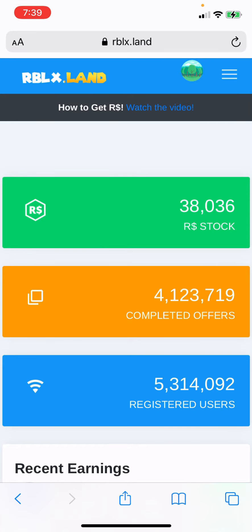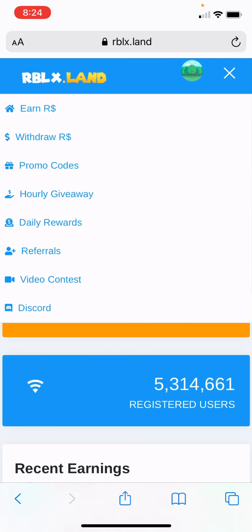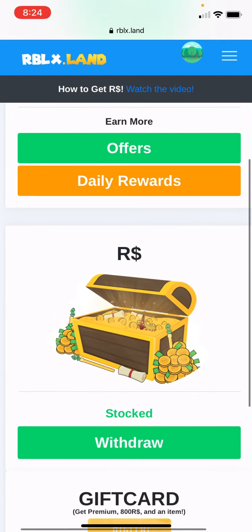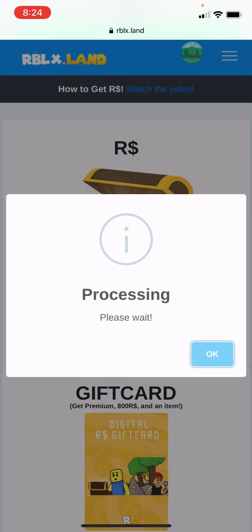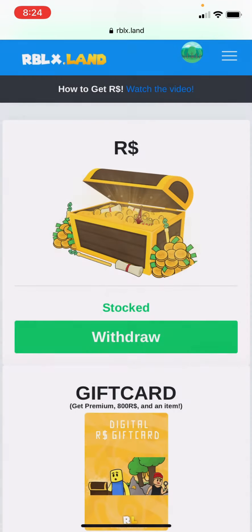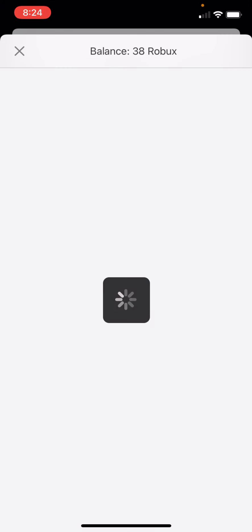I'll see you when I'm done doing the game. Alright guys, so I completed my offer. I have 16 Robux in here. Now you're gonna go to WinDraw — go down to WinDraw. And then it's gonna say you have to join a club. If you want, you can copy it — that's what I did. And then now you're gonna go into your Robux account. And look — you have Robux.